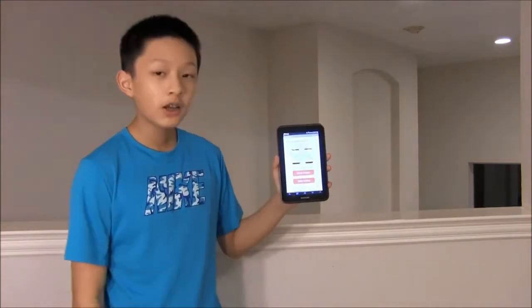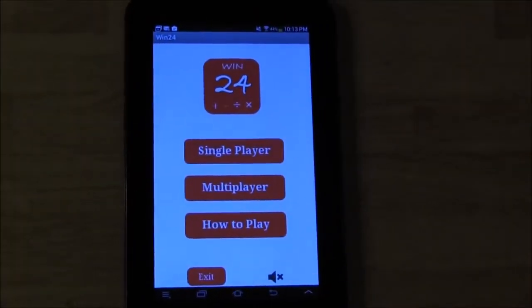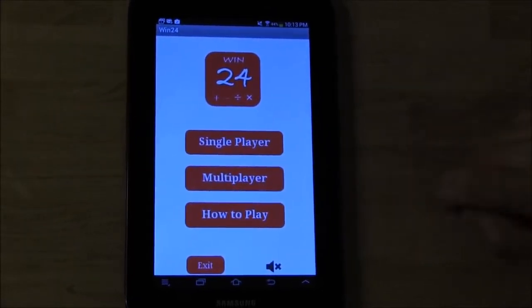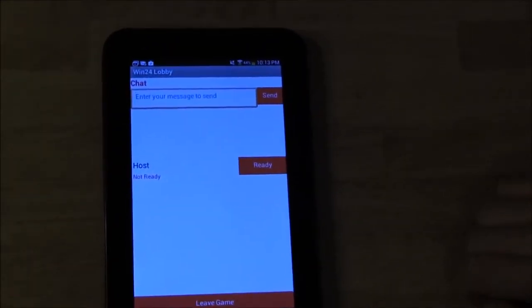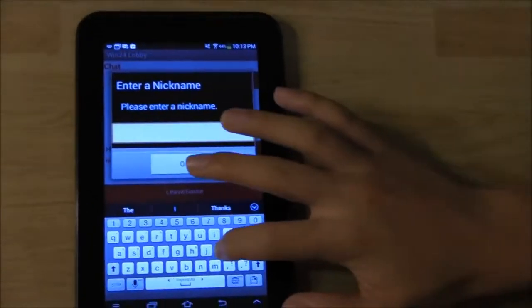Here, you have the option to host or join a game. To host a game, go to multiplayer and click host game. You'll be prompted to enter your nickname, so do so.